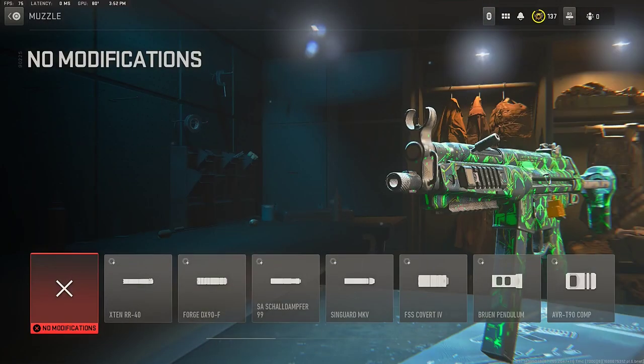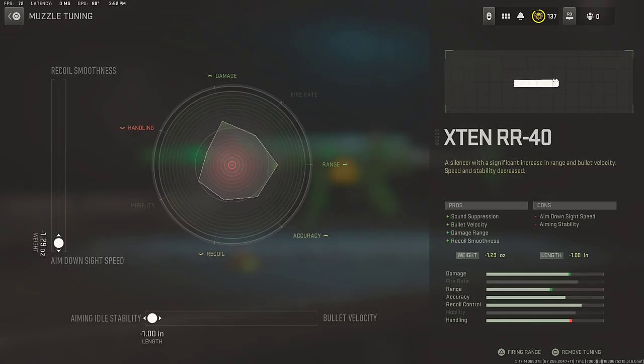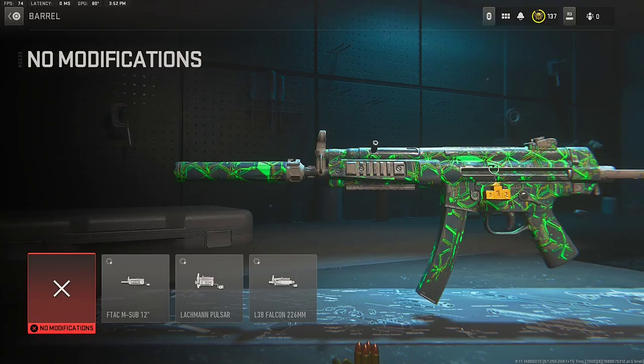For the muzzle — your first attachment for this Lachmann Sub class setup — that muzzle is the X10 RR40, for that sound suppression, damage range, and recoil smoothness. For the muzzle tuning, at the top we are going down to the aim down sight speed setting, and at the bottom we're going to aim out to the ability side, which increases the accuracy and the damage of the Lachmann Sub.